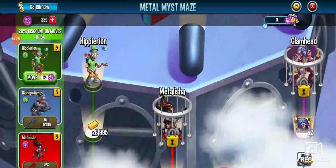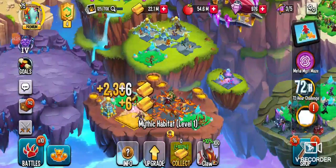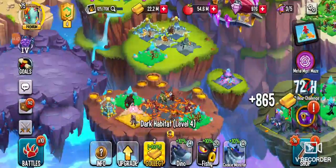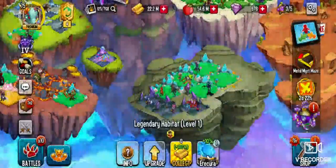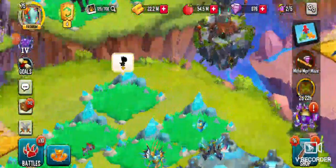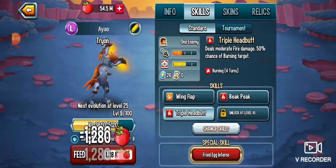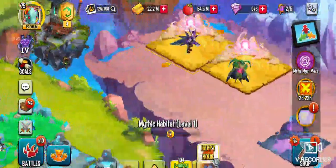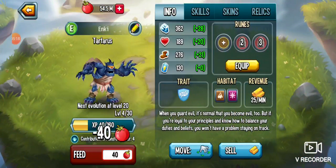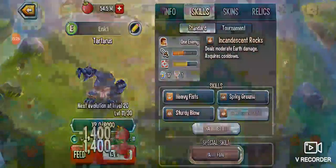If you guys haven't checked out the maze, do your collections. I might not have done them, so let's just go to one of my best habitats. I never get my maze coins. Maybe I've already gotten my maze coins — I must have done my collection already.